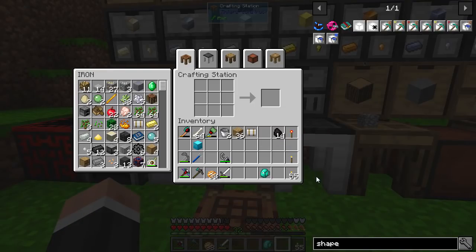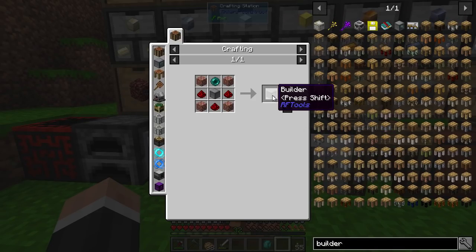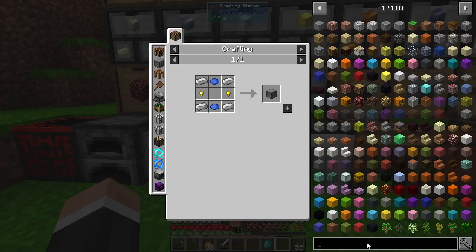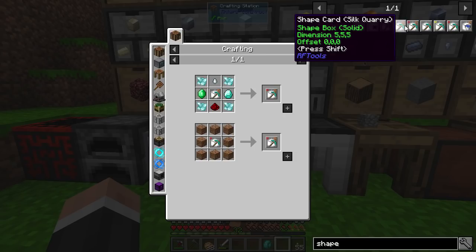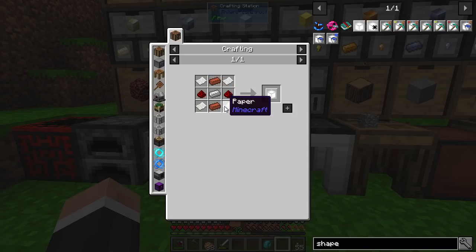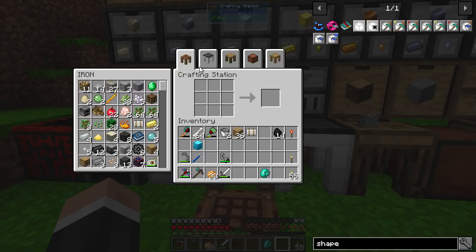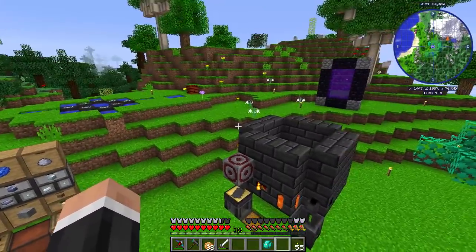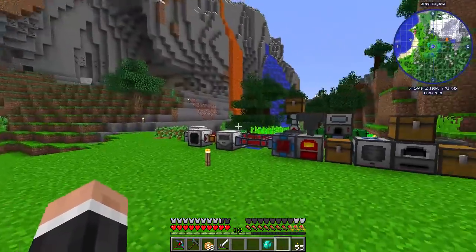There are a few different options. One of them, which I've just been looking at, is the Builder from RF Tools. Like the name implies, it can also build things and move things — it is a very versatile block. And another thing it can do is quarry. You can see it's fairly cheap to make: just one ender pearl, some lapis, gold, and iron. You put a shape card in there — you'd want the shape card quarry. You can also do silk touch or fortune, which are more expensive. The normal one is fairly cheap — just some diamonds, paper, and brick. Now, the only bad thing is that it will literally mine the blocks that are in the world, tearing up the landscape. So if you want to do it anywhere near your base, you might not want to do that.